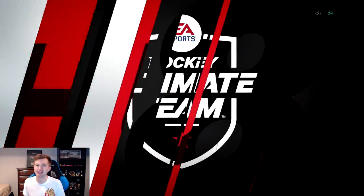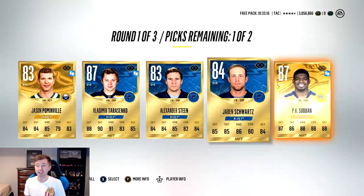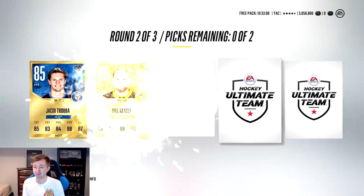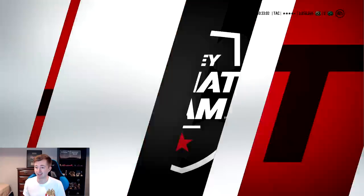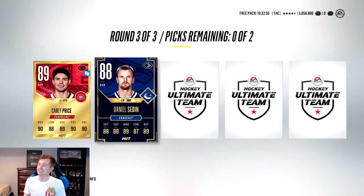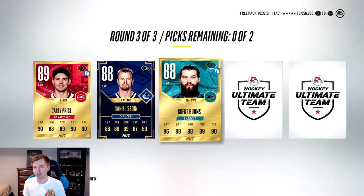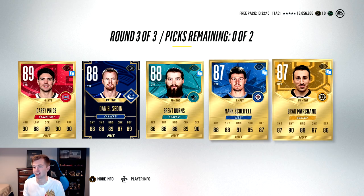Let's try back and forth on these two packs. We got back to back team of the years, just not NHL ones. First round: Tarasenko, Sanko, and Subban - probably the best first round I've ever had; usually those would be in the final round. Second round: Prime Time Schultz and Kuznetsov - so far this one is sick. Third round: Carey Price - thought it was a team of the year for half a second. Milestone Sadin, Brent Burns, Schifeley, Marchand - who does have a team of the year. First two rounds were sick, last round could have been better.